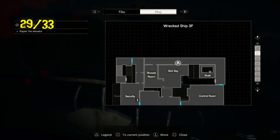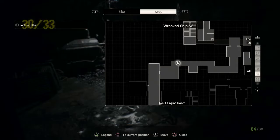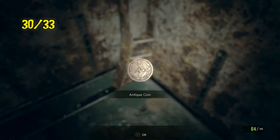Number 29 is up on the third floor of the wrecked ship when you're looking for the cable for the broken elevator, and right before you go into that room is antique coin number 29. Next we got number 30 — you're down here on the bottom floor and it's right around the corner after you go through the corridor where you get jumped by the molded.